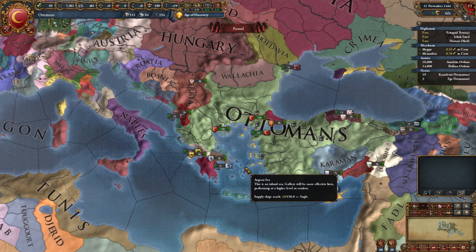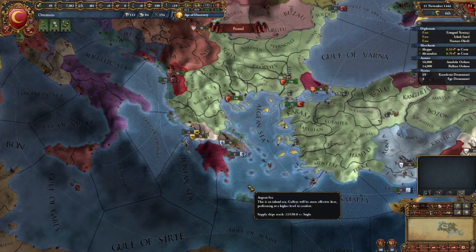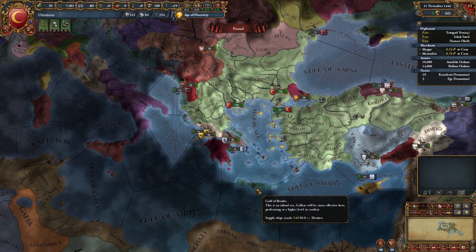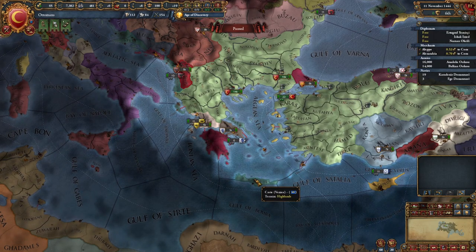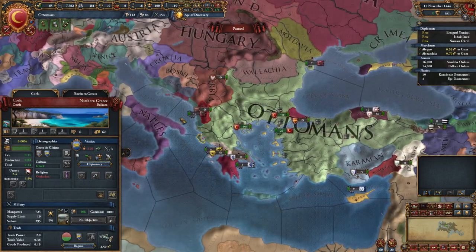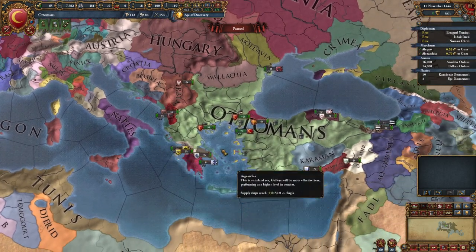If we rival the people we ultimately want to go to war with and expand our country by taking their land, them being a rival actually makes that easier. Having Venice as a rival means they know we're coming for them. It sends out a diplomatic warning to everybody and lets us better create justification for taking these pieces of land and starting wars with Venice.